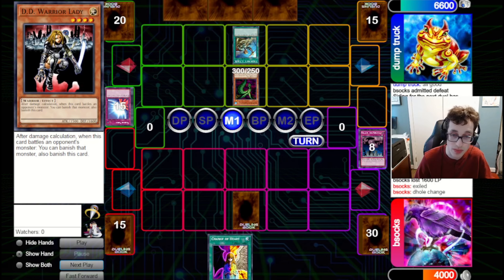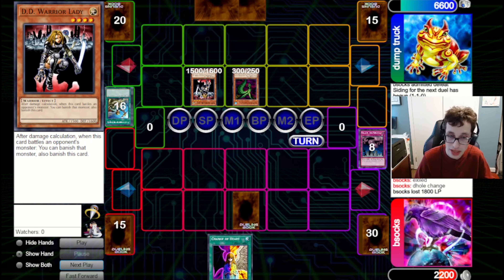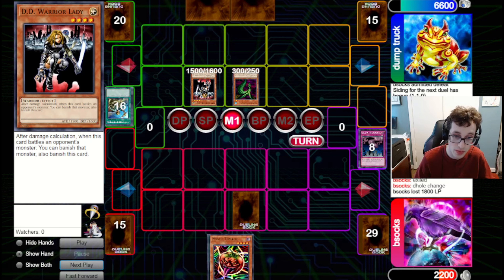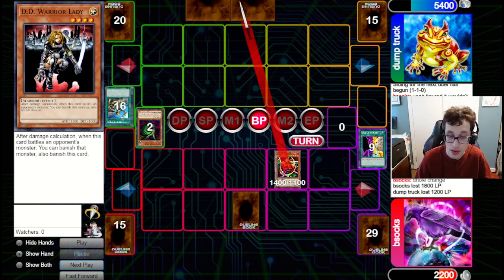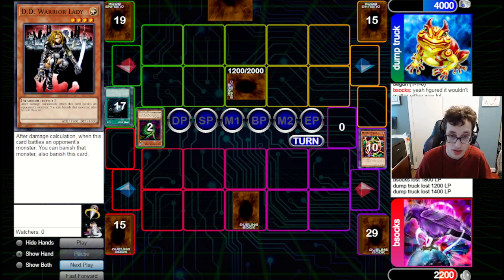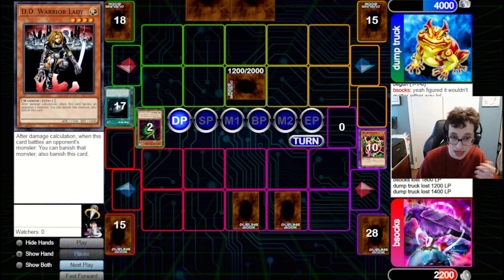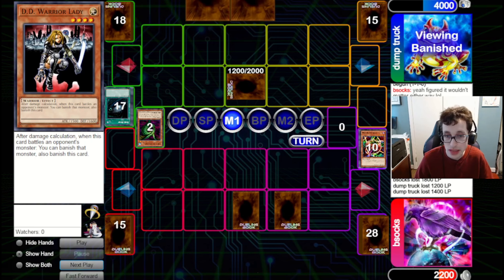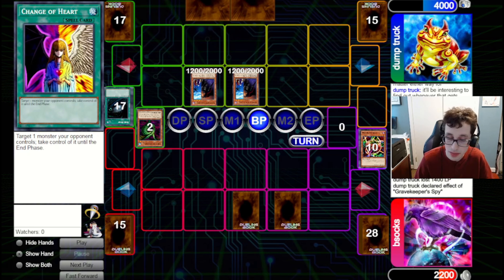Luckily we've got Change of Heart to deal with the situation. We Change of Heart the Warrior Lady, summon out Mystic Tomato, attack the Warrior Lady into the Sangan — banishing both — getting a lot of value from that Change of Heart, then attack in for 1400. We pass back to them. They fire Dark Hole clearing our Tomato, set one and pass back. We draw another Last Will — we have to set that as a bluff. They flip up the Spy, bring out another Spy, and go straight to battle. If we'd still had the Call of the Haunted, we could have brought back our Mystic Tomato to block. But since I wasted the Call early on the Fiber Jar, we're just dead here.